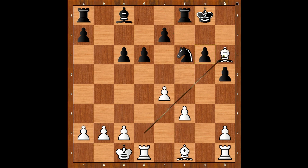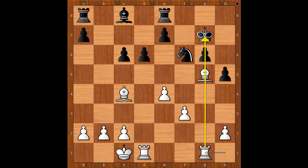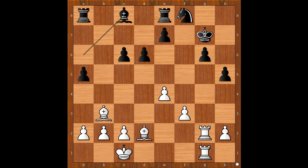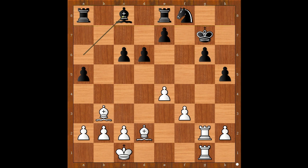The game continued: Bishop to h6, rook to e8, bishop to c4 check, king to h7, bishop to g5, king to g7, rook from h to g1, a5, rook to g2 — intending to double the rooks on the g-file. Knight to d7, rook from d to g1, bishop to a6, no trade, bishop to b3, knight to f8 defending the pawn on g6, bishop to d2. All the black pieces are on the 8th rank, and this is not good news for black.